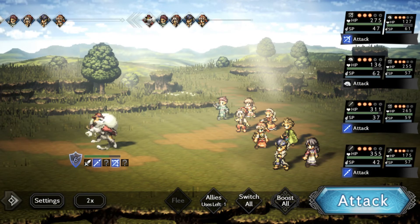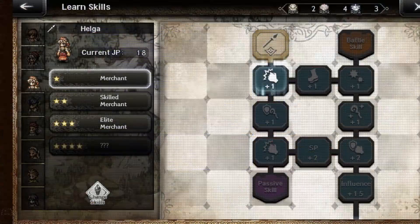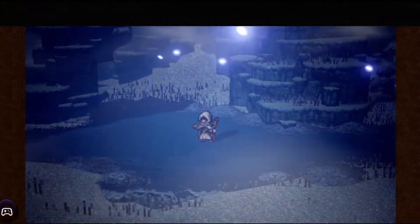For a full party of level 1 characters, I wouldn't worry too much about strategy — just pummel him with single attacks until he either breaks or everyone's BP is full. Once either of those happens, click on Boost All and take him down and enjoy the exp. Don't forget to pump your JP on these characters once you're done, and buy gear if you can too.